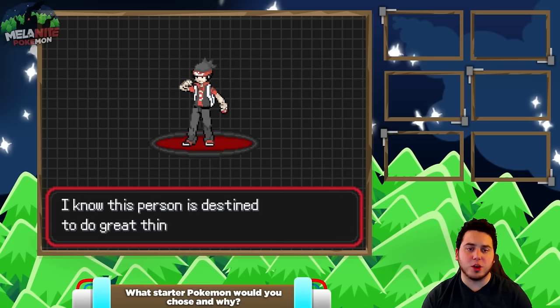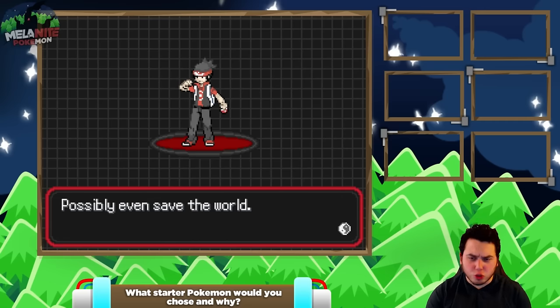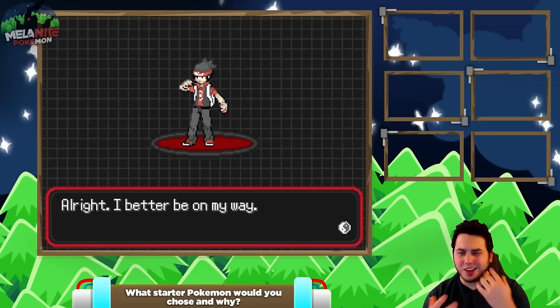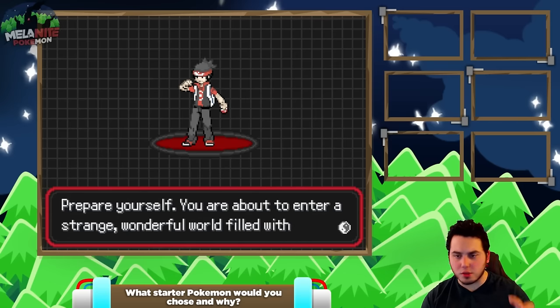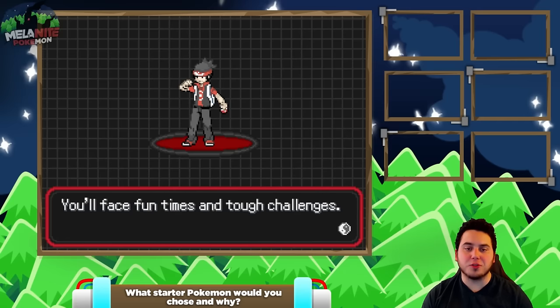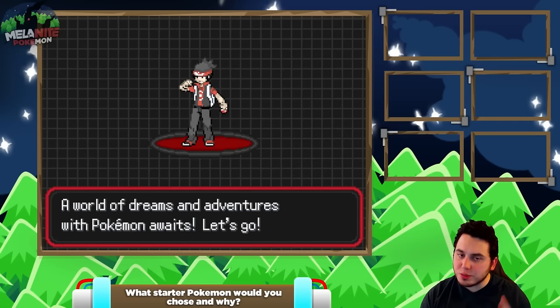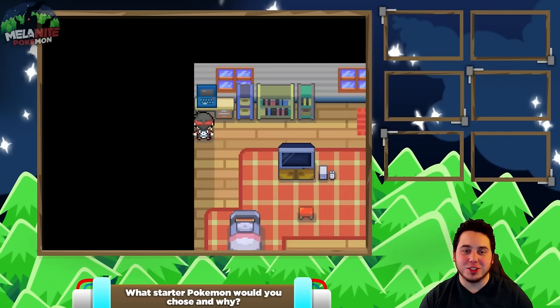So it was aDrive. Yes. I know this person is destined to do great things. This is very similar to our standard storyline in a Pokemon game, where the character you end up being the protagonist ends up being some sort of hero in a way. Prepare yourself. You are about to enter a strange wonderful world filled with Pokemon. You'll face fun times and tough challenges. A world of dreams and adventures with Pokemon awaits. Let's go. I'll never get old of seeing that line man. That just takes me back to when I was a youngster.